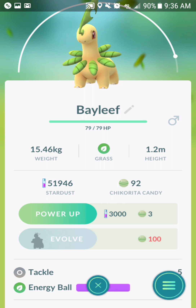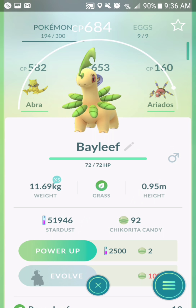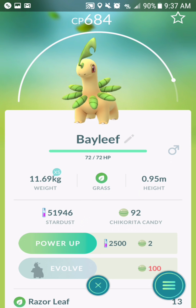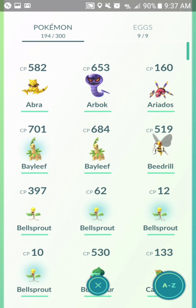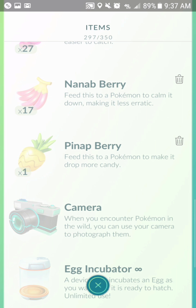I have 92 Chikorita Candy because they updated it. The second evolution, or even the third evolution, gives you a lot of candy. These right here gave 5 candies, but I used a Pineapple Berry and it gave me 10. So I also recommend using these Pineapple Berries — you give them to make it drop more candy.